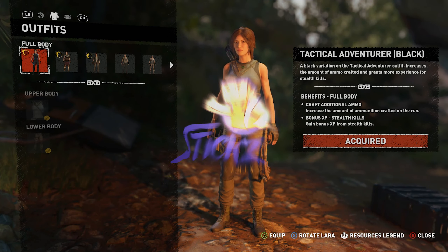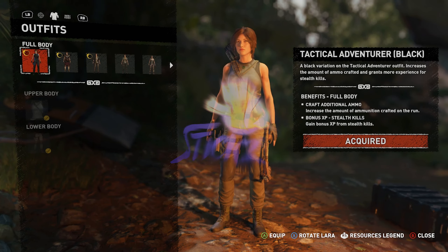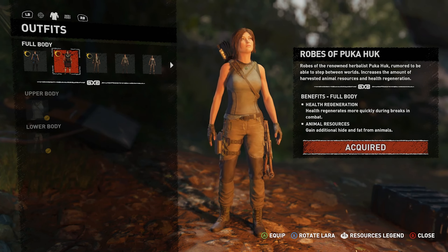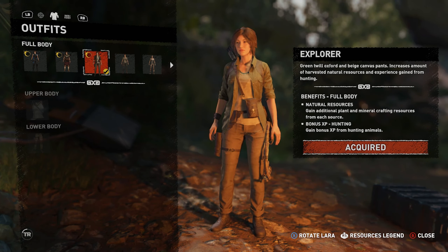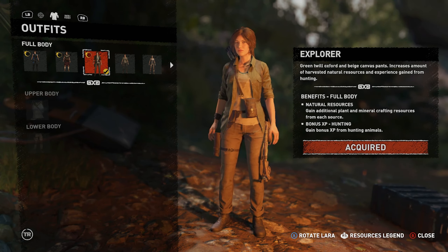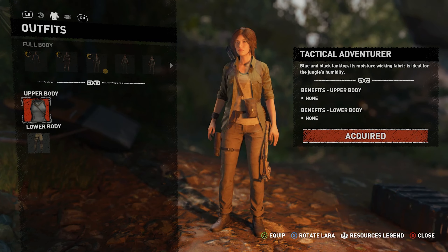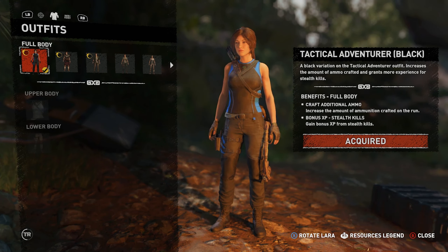Hey guys, what's up and welcome back to Shadow of the Tomb Raider. We are currently in the outfit screen here just looking at some different things we can get. Different sort of looking things here, but they all look kind of... I mean that's pretty cool. I actually like that. Gain additional plant and mineral crafting resources. So we didn't have an outfit on before I don't think.